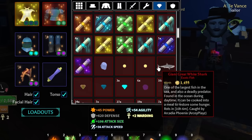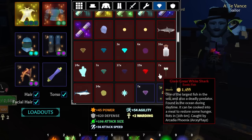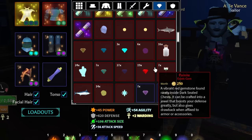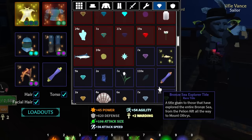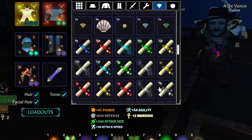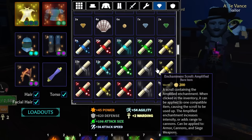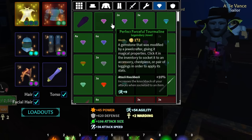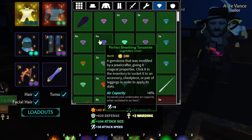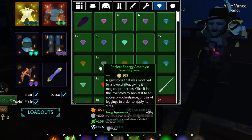Now for jewels — they've been rebalanced a lot. Power jewels still give 3 power like before. Substat jewels — attack size, attack speed, agility, or intensity — now give 9, buffed up from 6 in the last update. That's really cool.